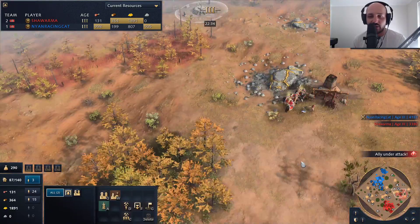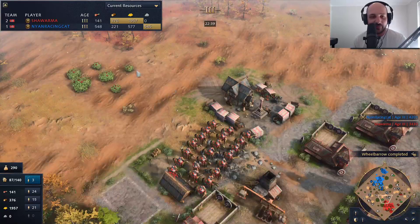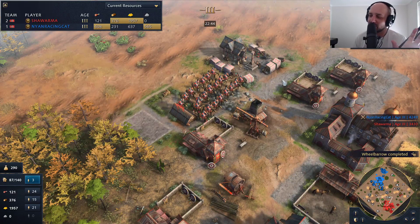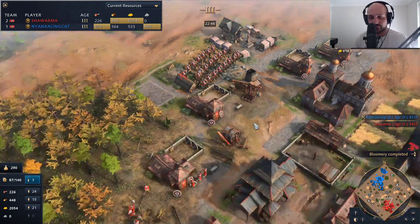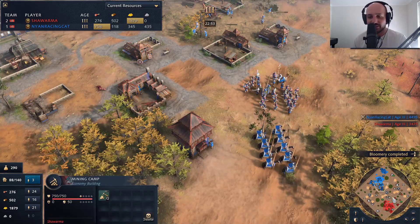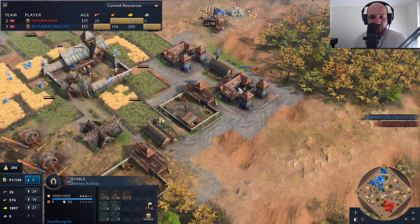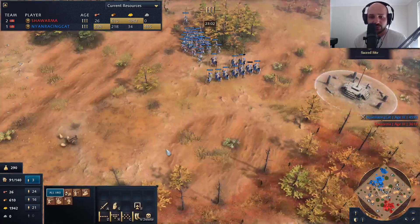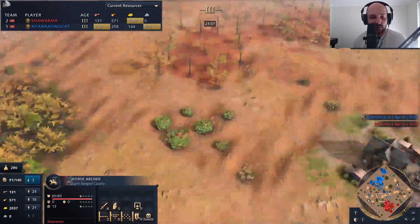Nyan has no idea how far in front or behind he is because there's no in-game score — we can see it but he can't. The score is a bit questionable as to how accurate it is. Anyways, the calm before the storm. We're starting to see some siege coming in. Siege pushes are very strong when you have this many archers — get out some springalds as well and they can pick off a lot of units.